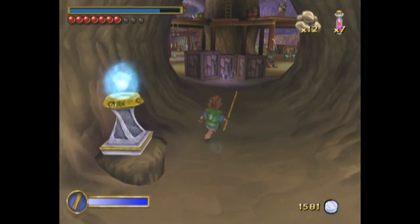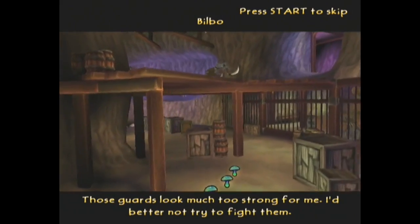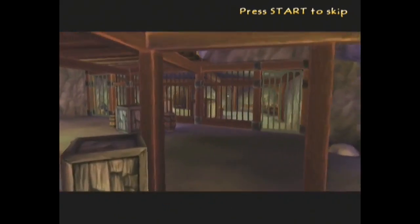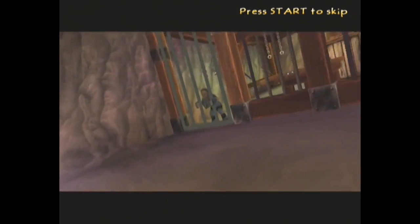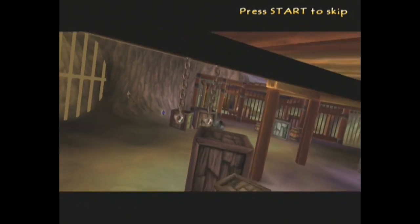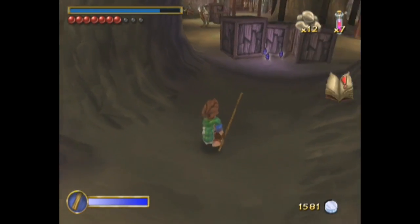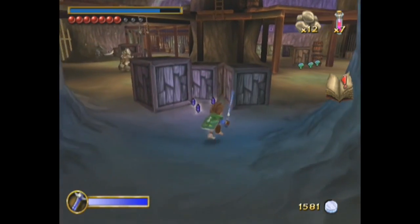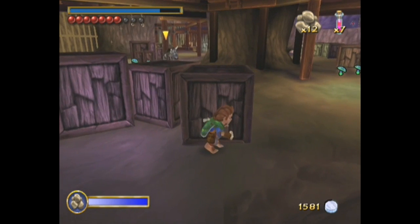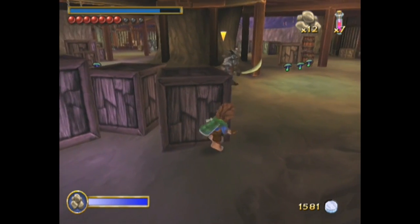I'd recommend saving here because we have a stealth section. Those guards look much too strong for me — I'd better not try to fight them. There's Balfour. I need to set him free. So just like in Chapter 2, Roast Mutton, where we were dodging all of the trolls, we have to dodge all the goblins here — even though we've been killing so many goblins up to this point.